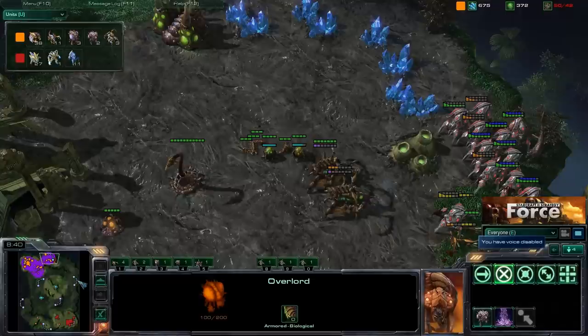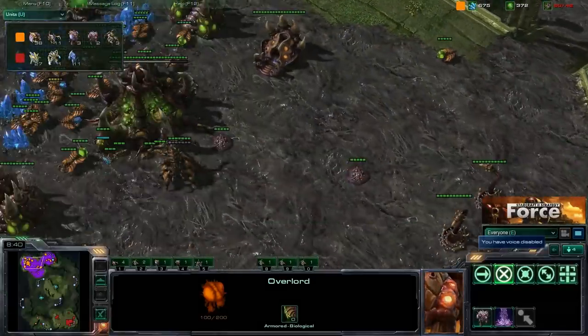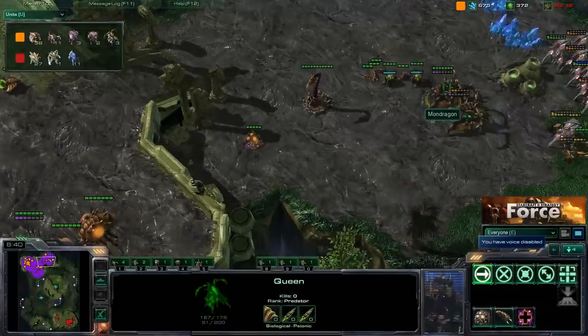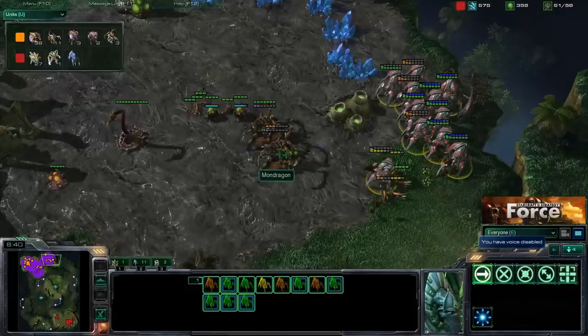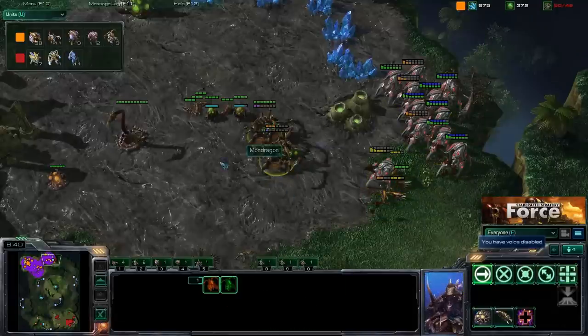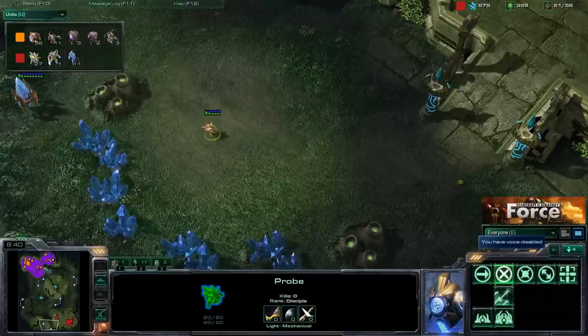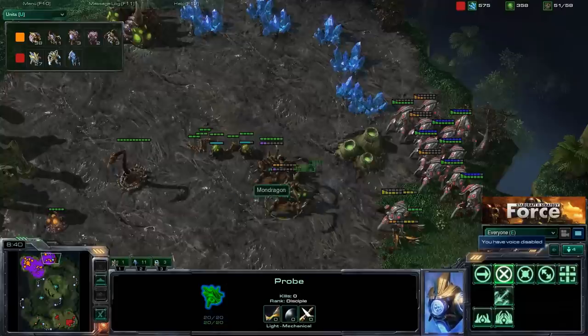Between the eight and ten minute mark — if they haven't expanded, an early push is very likely. You need to expect it and prepare for it, and that comes down to scouting. You need units in positions that will see a push coming so you can prepare in time. Had Mondragon seen this push coming early enough and responded properly, he may have had enough units and could have moved those overlords to safety earlier. That supply cap put him in quite a tough situation.